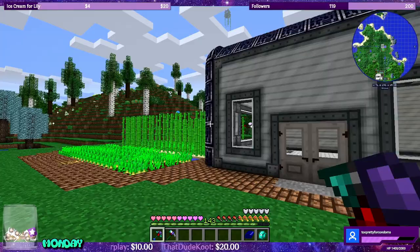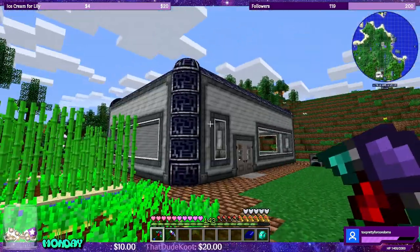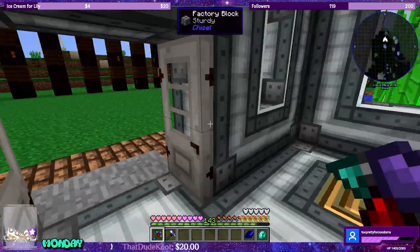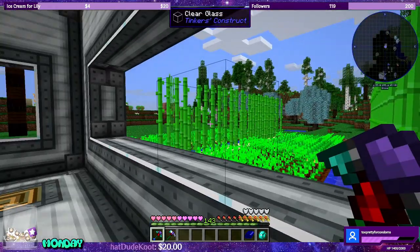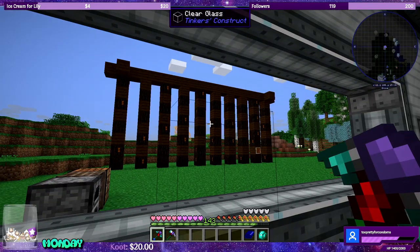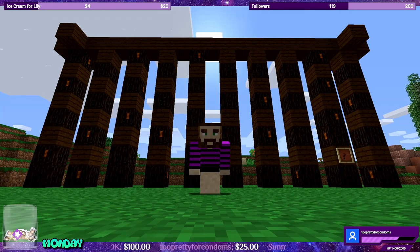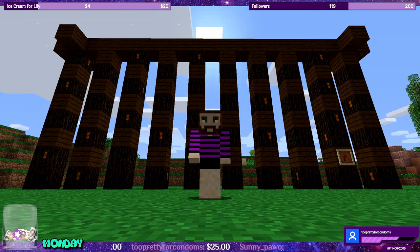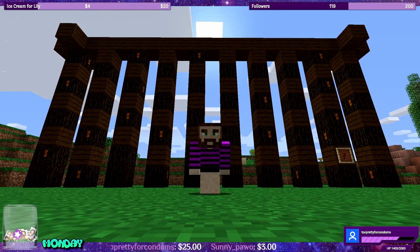There we go, that looks pretty good. Over here we can see our crops — nice, this'll work. Now all I gotta do is mine a bunch of iron, tin, copper ore, and redstone for next episode. Thank you so much for joining me today. Be sure to subscribe for more tutorials and guides on Modded Minecraft, as well as a new episode of Modded Minecraft Let's Play every Sunday at 11 a.m.